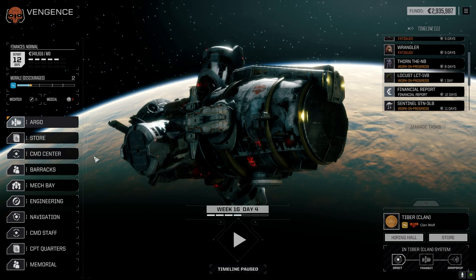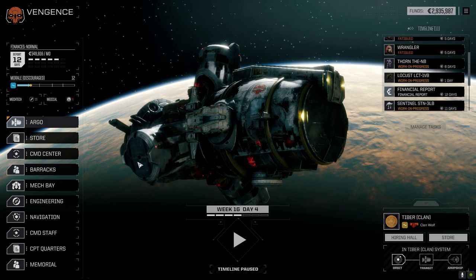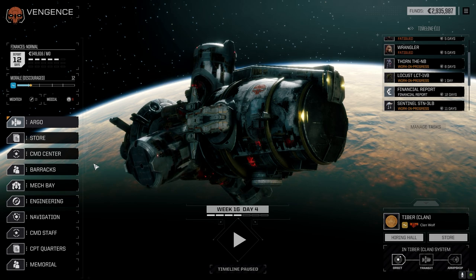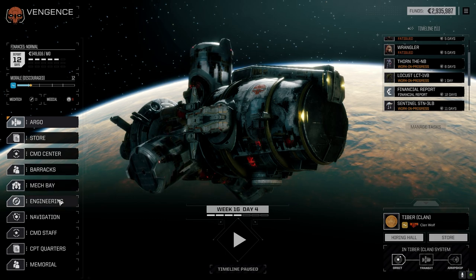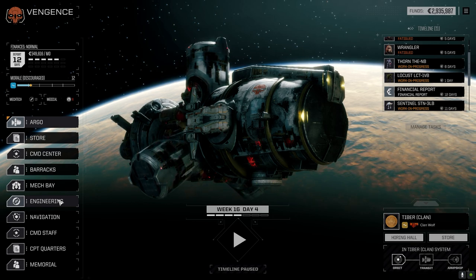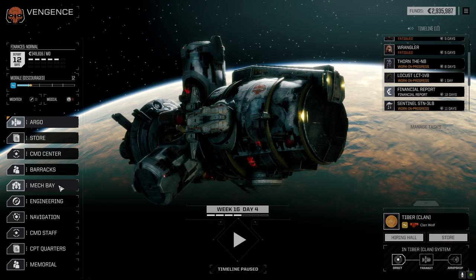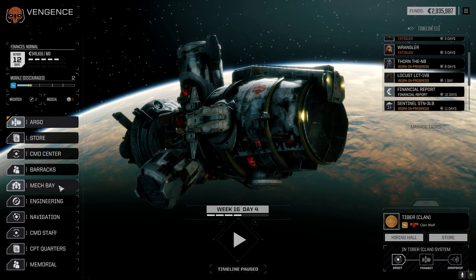We're going to stay on the planet through the financial report. 549,000 - we didn't even make that this month, so we'll start bleeding cash soon. This Thorn is going to cost so much to fix with that XL engine. Maybe we stay away from XL, though we do have Pharaoh and endo now. Anyway, I'm going to end the episode here. If you enjoyed it drop a like, please subscribe, leave comments below - until next time, see you later!